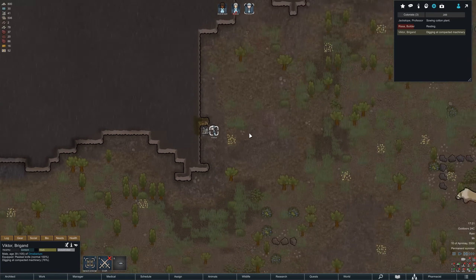I looked away for one second and Jackalope has food poisoning — perfect, just what I like to see. Well, Rissa is back on her feet so that's good to see. Victor, you've got a knife. Good, everyone's equipped where we can have them anyway.